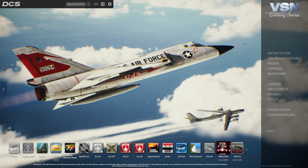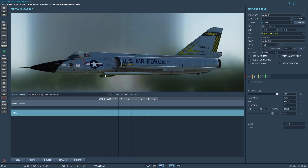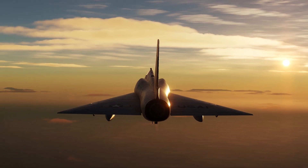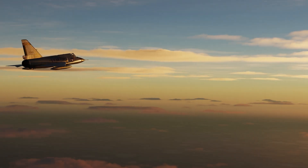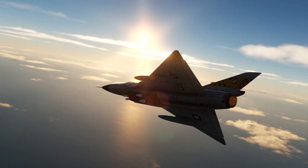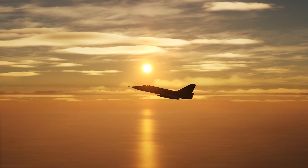Let's launch DCS and see if it's there. Now we are in the mission editor and if you add an aircraft and scroll down the menu, you will find both F-106 variants here. The F-106 Delta Dart is an awesome plane with great capabilities. I hope you enjoy flying it as much as I do. If you found this video helpful, then make sure to leave a like down below. Alright, that's it for me and I will see you guys next time. Bye!